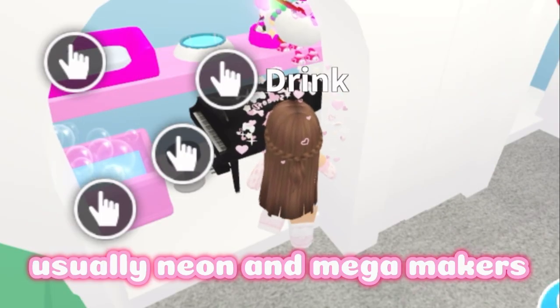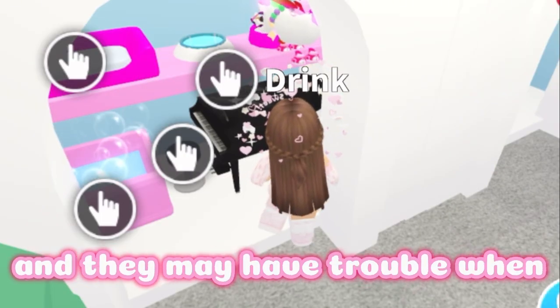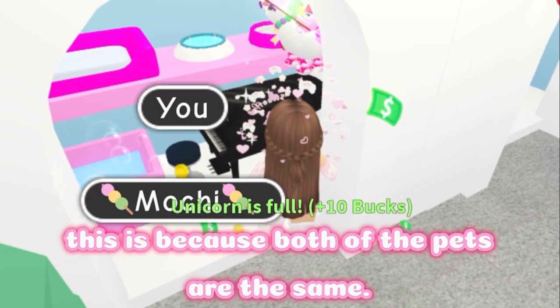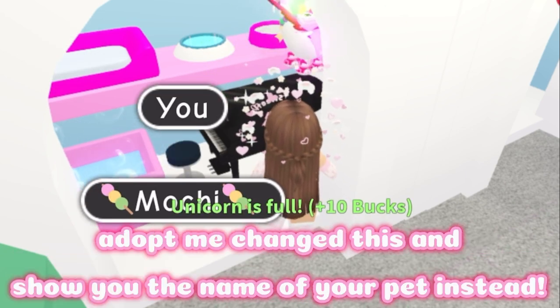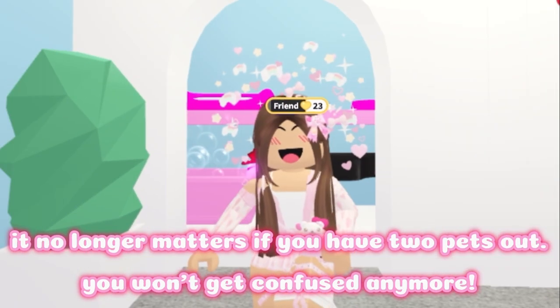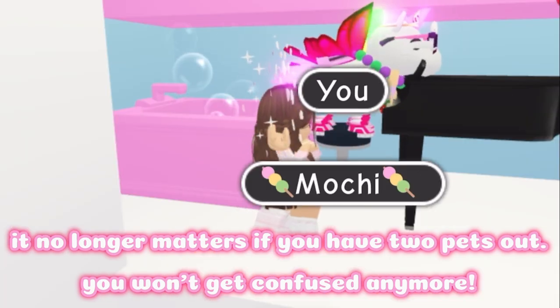Let me show you what I mean. Usually neon and mega makers have two of the same pet out, and they may have trouble when one of the pets has a task — this is because both pets are the same. Adopt Me changed this and now shows you the name of your pet instead, so it no longer matters if you have two pets out; you won't get confused anymore.